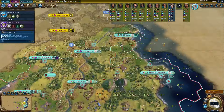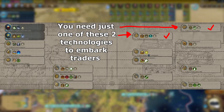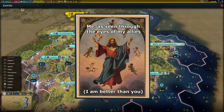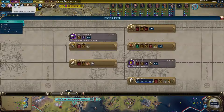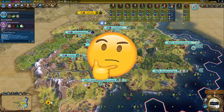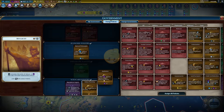It's important to note that traders can't embark until after you've researched either the celestial navigation or shipbuilding technology. However, in order to maintain our stellar reputation as a reliable ally in CPL, we'll want to send at least some of our traders to both of our allies. So how do we get comparably good trade routes to Byzantium despite them not being on our coastline? To understand this, let's talk about the exact way in which trade route yields are calculated.